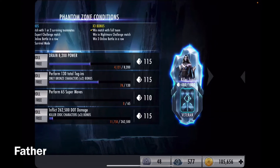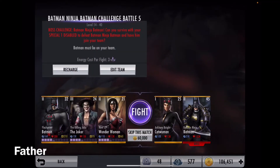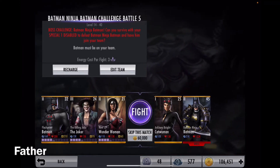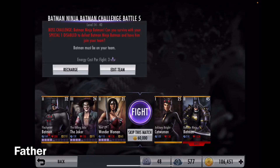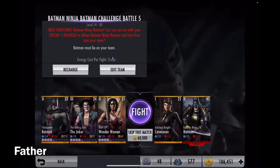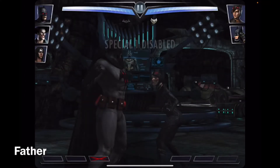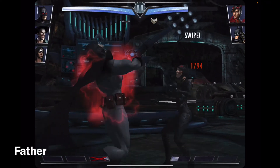And now for the last match. There's Arkham Knight Catwoman along with the boss — Batman Ninja Batman. He's level 45, rank 2. Catwoman is level 25, rank 1. I'm assuming it's gonna be quite an easy match, hopefully.